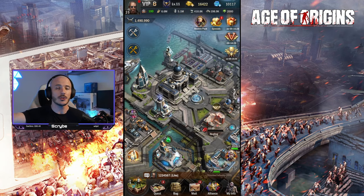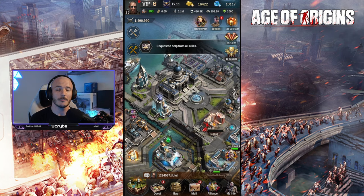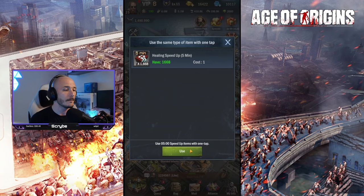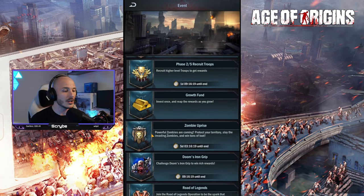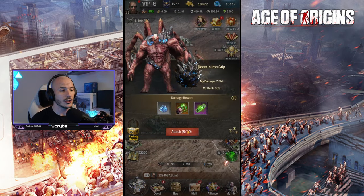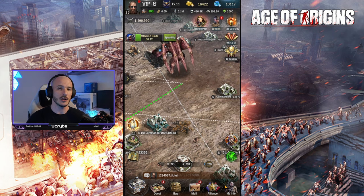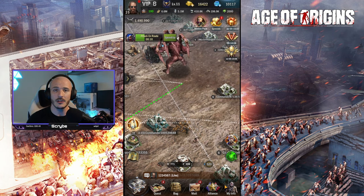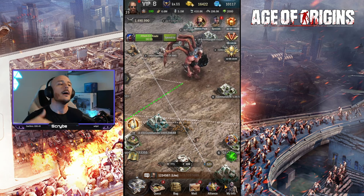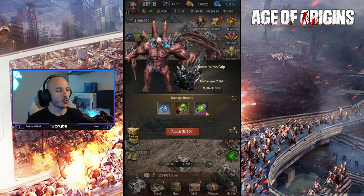With the additional 15% attack boost from that consumable, we went up to 4.0 million — a small but real improvement. I recommend using the smallest time attack boost you have and cracking out all your kills as fast as you can. When troops come back, go to the hospital, recover all units to maximum, then head right back out to Doom's Iron Grip and send out your units again, using up all 10 instances.